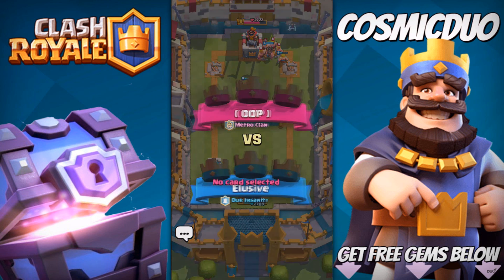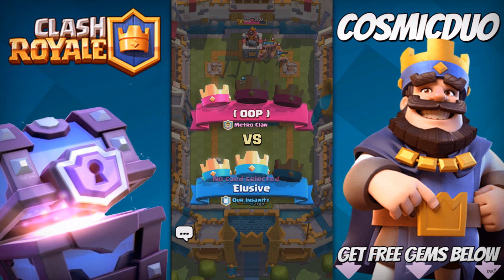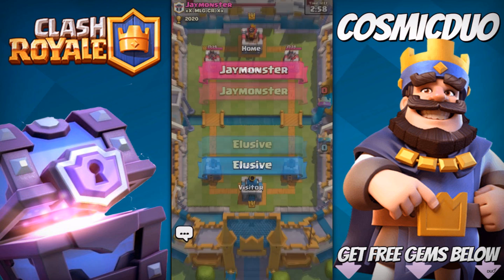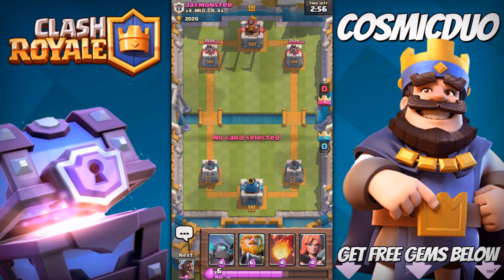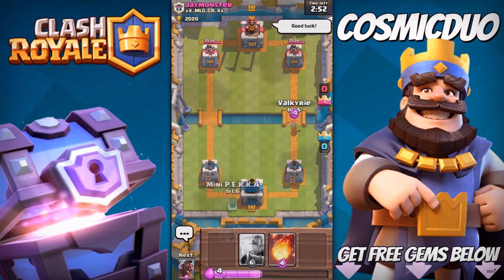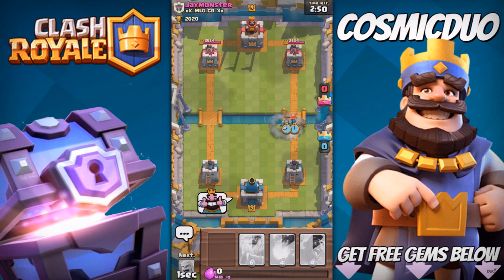First battle — all right. We're gonna do another battle just because that was so fun. If we win one more, we get a crown chest as motivation. We're gonna go — good luck. I'll give him a thumbs up after this. Hopefully he doesn't just destroy me.